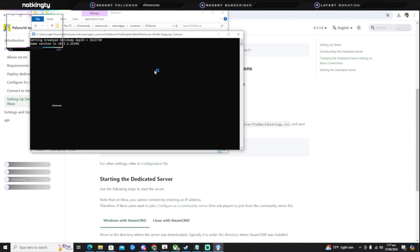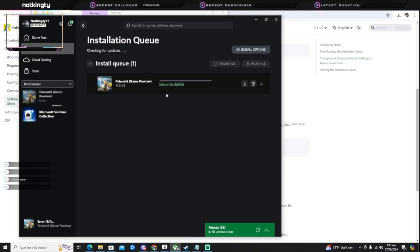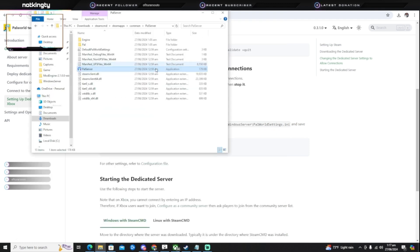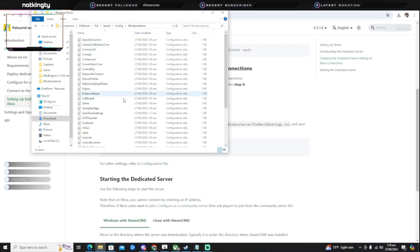After you run your server, a window will pop up. You'll then close it. Make sure you don't do this while you're downloading something. You have to run the server first and then close it — that way you'll see the save file appear. You'll see the config folder, GUI, log, and SaveGames.